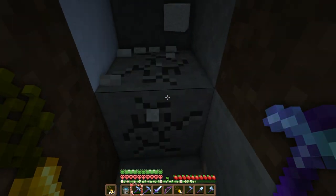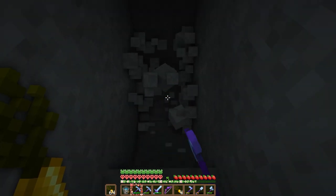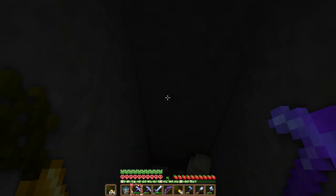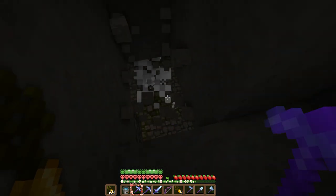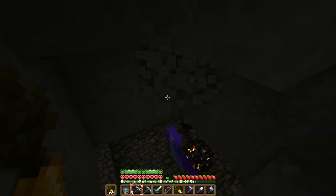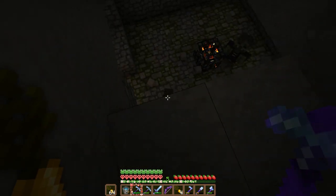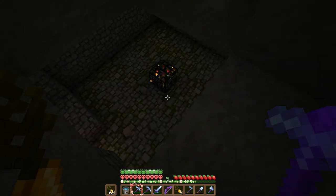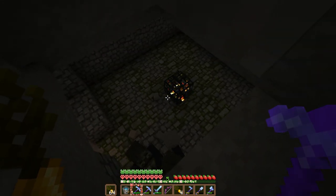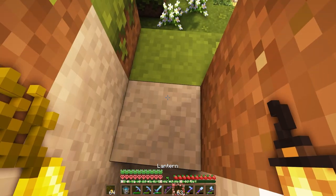I was climbing this hill behind my house to get some coal for the project, and I hear zombies — so either a cave is here or there's maybe a spawner. Yeah, it's a spawner. Looks like a zombie spawner. There are no chests down there that are visible. I'm not going to go in there now, but this is good to note for later. Let's put a lantern here. And now to gather the coal that I came up here for.